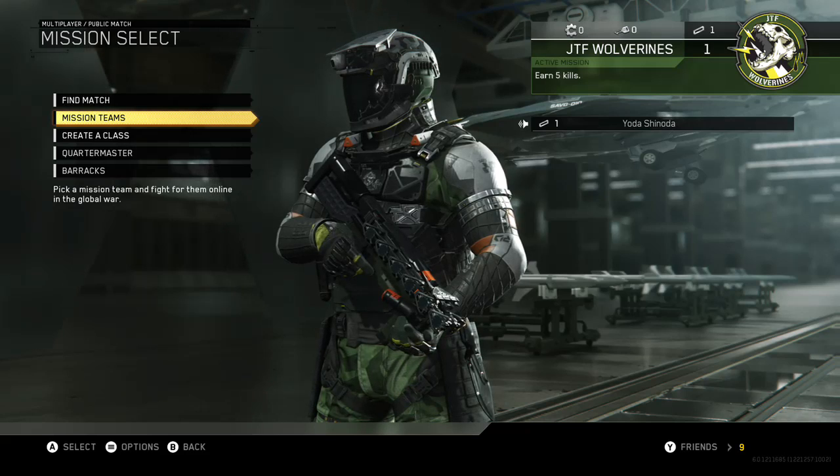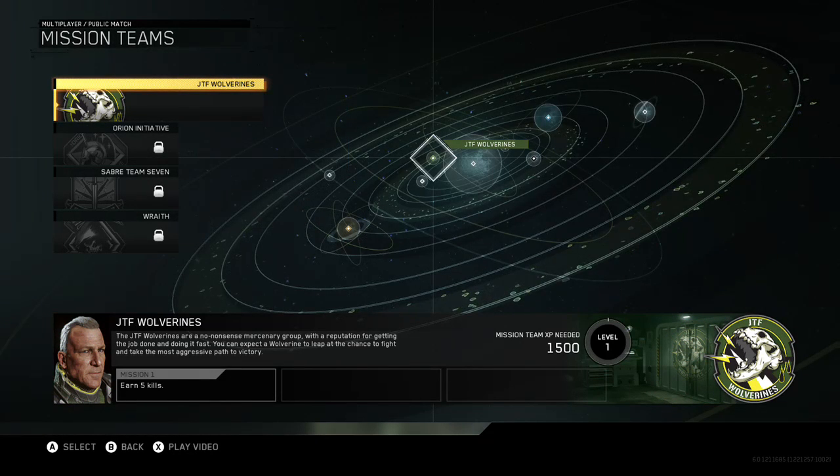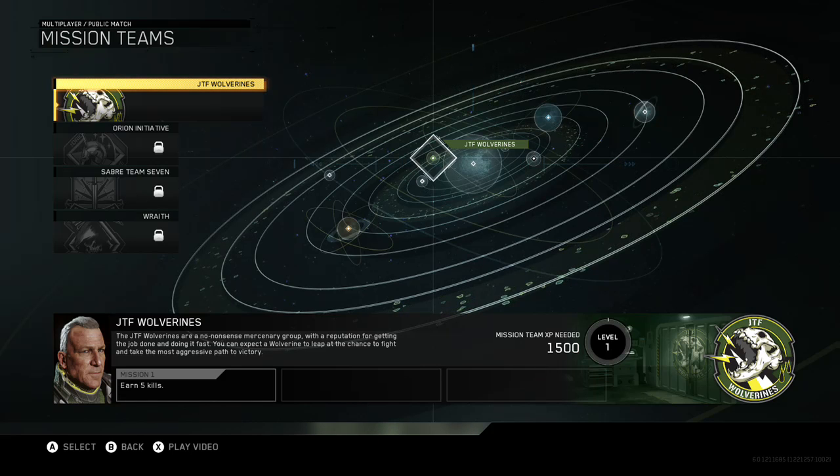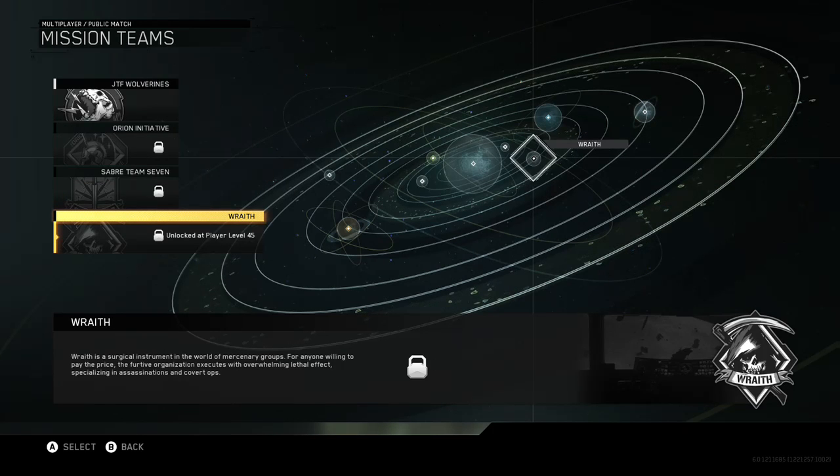Back out to Mission Teams — you fight for a team online in the global war. You start with the Wolverines; you can join the Orions at Level 15, Sabre Team 7 at Level 30, and the Wraith at Level 45. I know nothing more about them yet, but I'm sure there's information online if you want to find it.